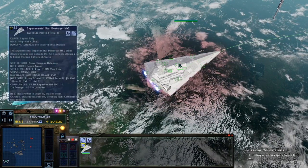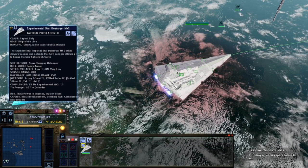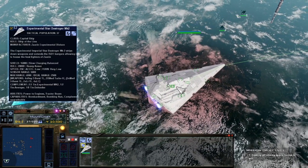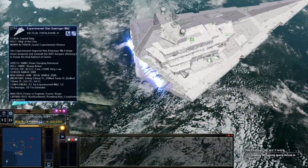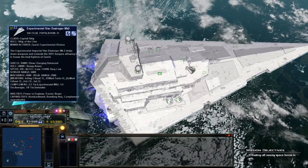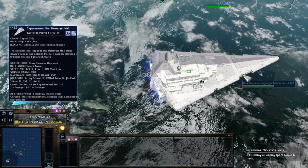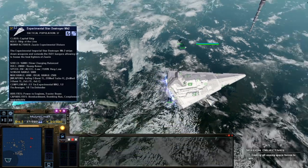So this is the Star Destroyer Mark II, which is basically an ISD-1 with its hangers extended and way lower weapons. As you can see here, it only really has two heavy turbos and very weak weaponry.